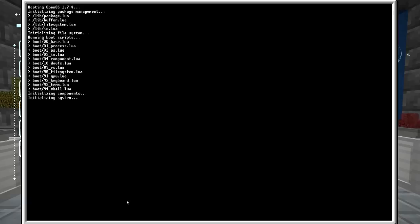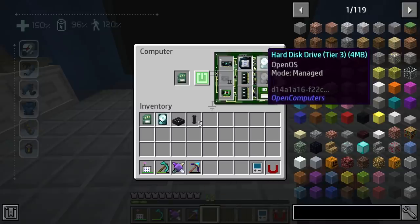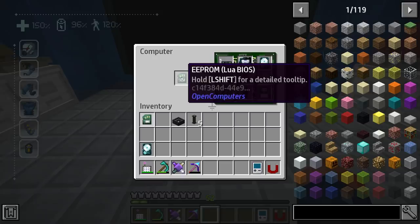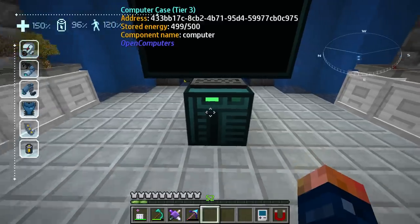After it's nicely installed you can hit Y to reboot, and we're installed. It should say OS managed, installed and ready to go. Right here it says Lua BIOS — now this is where things really change.